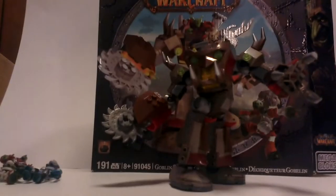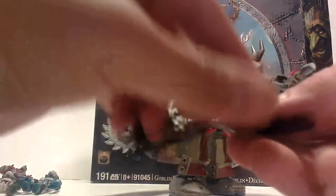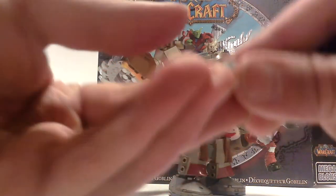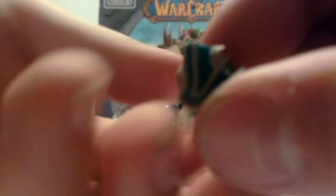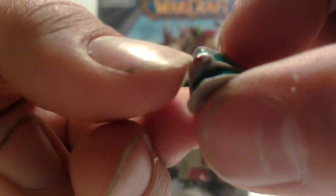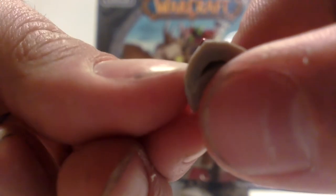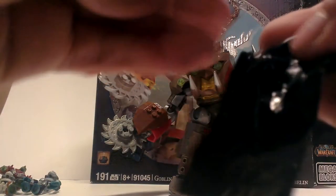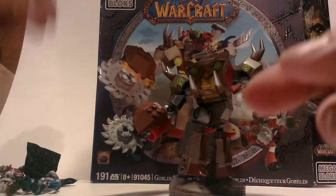Alright, like every big set, it does come with secret loot. I got these little shoulders. They have really nice metallic paint apps on them, and then metallic red right there. Not sure what's — either cloth or plates or whatever, can't remember.